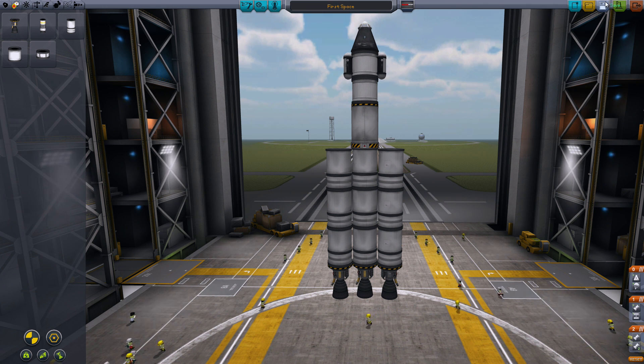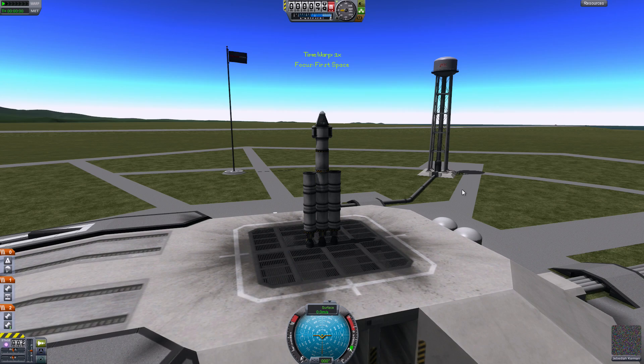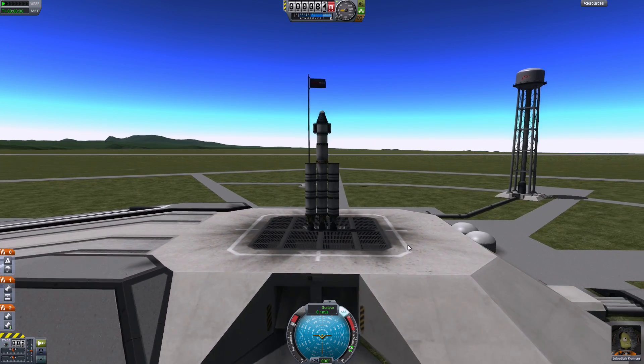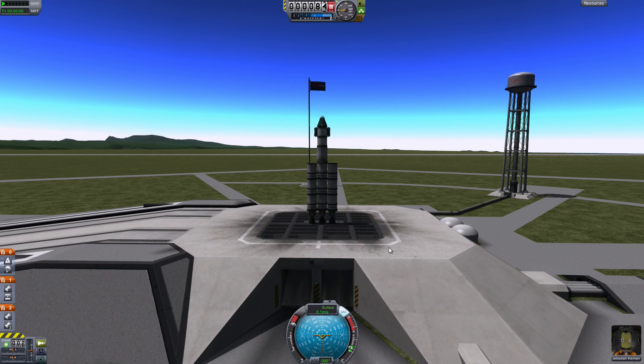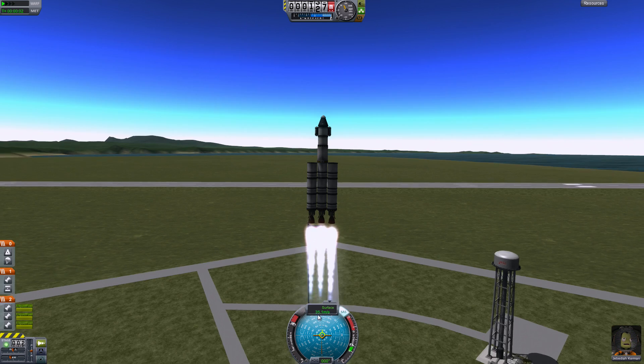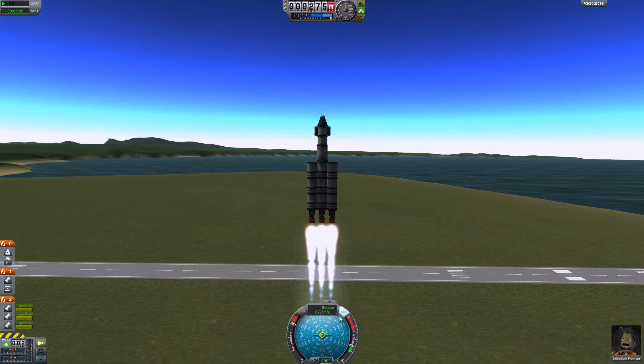We still don't have any clamps to hold it on the launch pad, so hopefully it won't explode and fall over. Loading complete. This has three pretty powerful engines, so I don't think we need to fly that hard on the throttle. We'll start at 100% until we get to 100 m/s and then I'm going to throttle down to save some fuel.